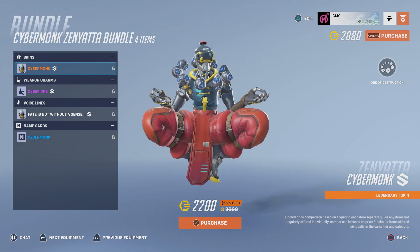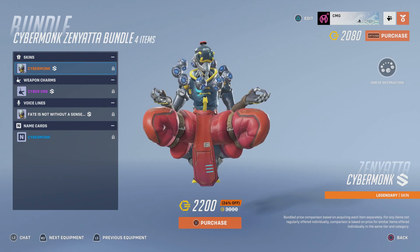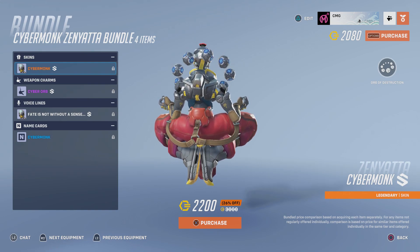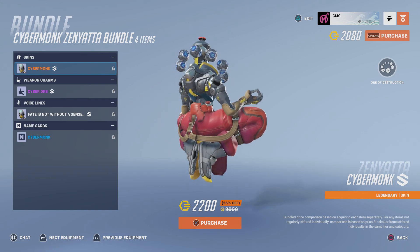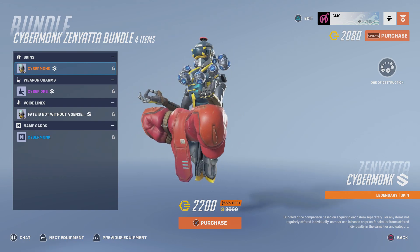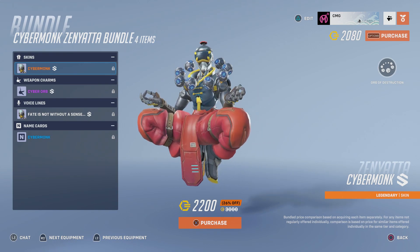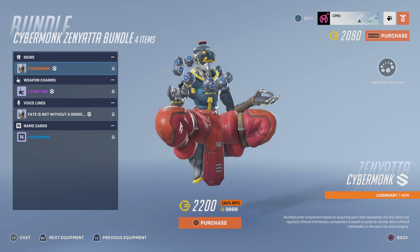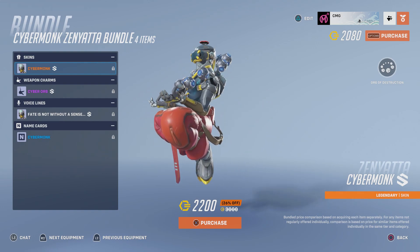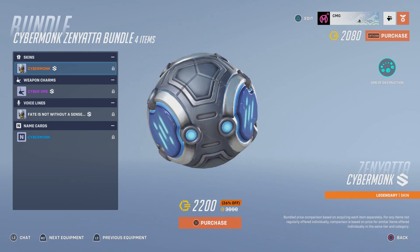Right here — wow, that looks so cool! Did he nick Lucio's skates? Those boots look like he just took them off Lucio's wardrobe. And what's going on with the belts around his legs? Anyway, yeah, this looks pretty cool — it looks awesome. There's the weapon, the orb — oh, that looks wicked!